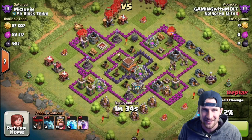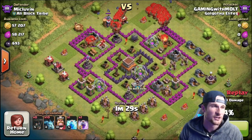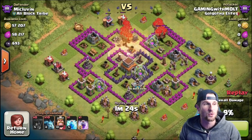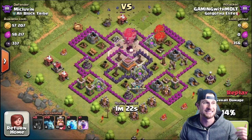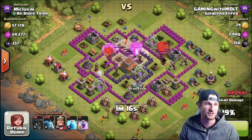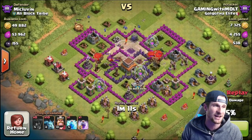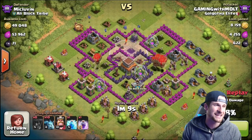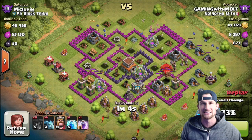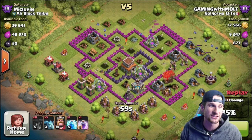We're going up against Mr. McLovin, and this attack we actually do really, really well. You can see he has all of his air defenses up in the middle of the base. We're saving our rage spells until the loons get close so they can split up and absolutely annihilate those air defenses. That little split right there is gonna end up being really good for us — we take out one air defense on the side, though there is still one air defense up and rolling, which is a little concerning since it's in range of the Town Hall.